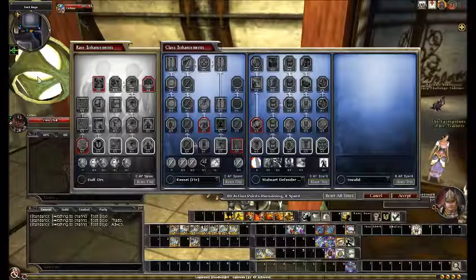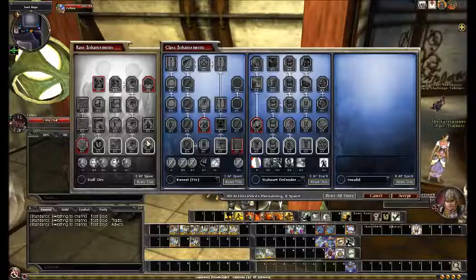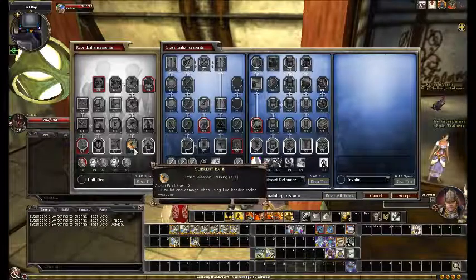If I begin spending the half-orc points, you guys require five points spent to advance to the next tier. So I am required to spend five points in this first row of enhancements. The obvious thing that everybody is going to take is this weapon training here, which costs two action points for just one to hit and damage. I don't think that's fair, because one to hit and damage for two points just inherently sounds wrong. Either make this one point or increase the hit and damage on that a bit, just so it feels like it's worthwhile.